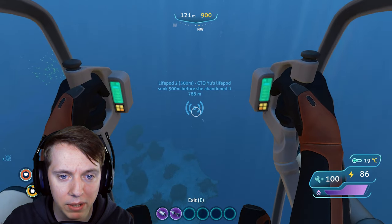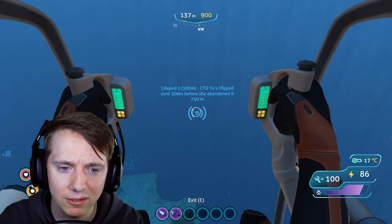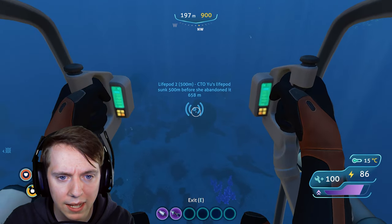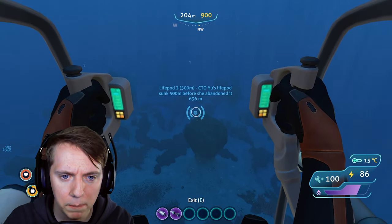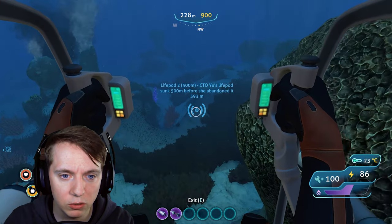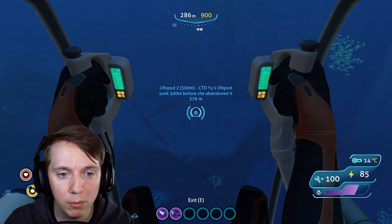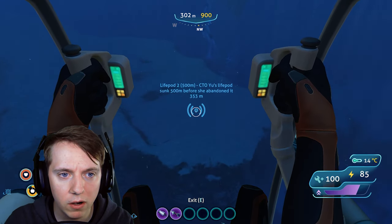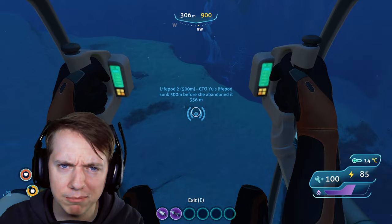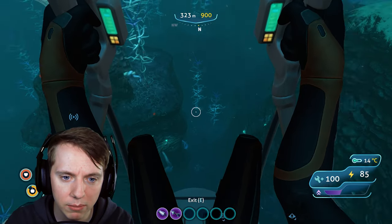In addition to killing the leeches, I also want to make a thermal reactor for the Cyclops so I can charge my power cells while down deep in the Lost River. In order to do that, I'm going to need kyanite - you need kyanite to make the thermal reactor. So I'm bringing this prawn all the way back to life pod 2 where my Cyclops is. I'm also going to need a depth module, plus the grappling arm and jump jet that you guys have recommended.